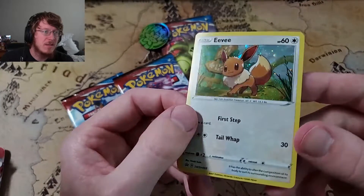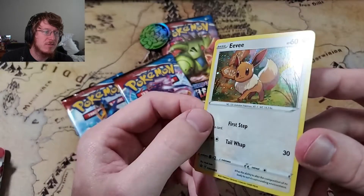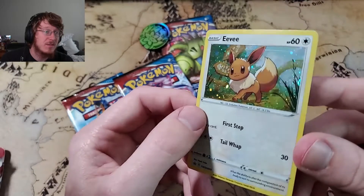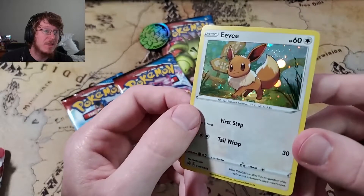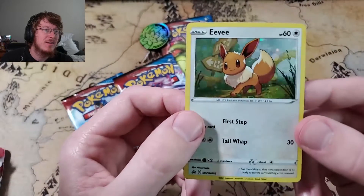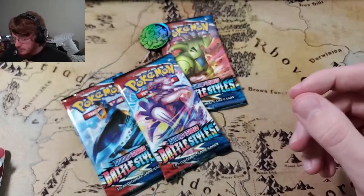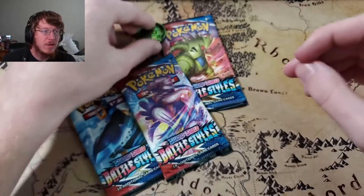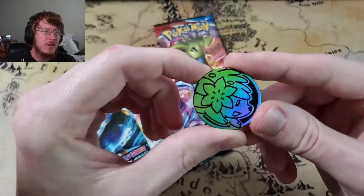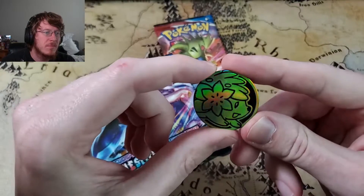Are those print lines or is that the foil? I'm hoping that's the holofoil, because otherwise, good lord. Okay, I think that is the holofoil — it has to be. Anyways, promo Eevee card, very nice. And then we've got the coin — I think that's Shaman? Is that the name of the Pokémon? I don't know. It's a nice coin.